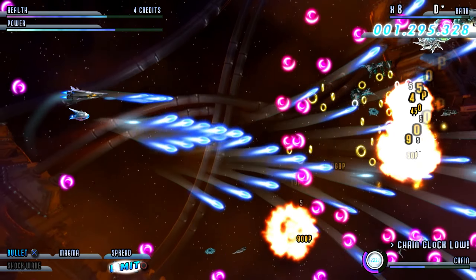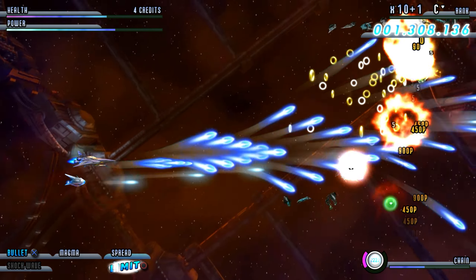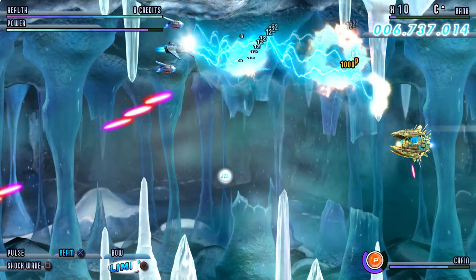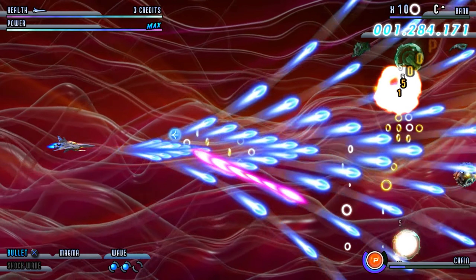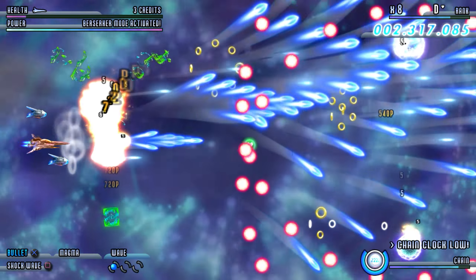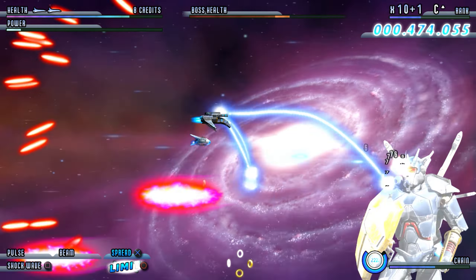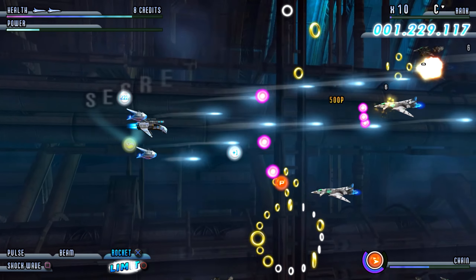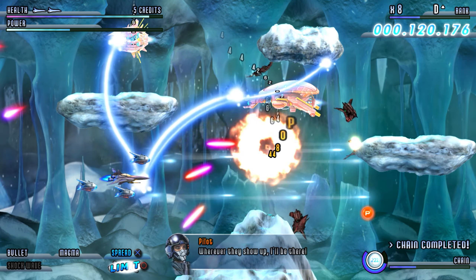While the core gameplay and content of Soldner X2 Final Prototype remains strong, the Definitive Edition introduces several enhancements that elevate the experience even further. Improved performance ensures that the game runs smoothly even during the most chaotic moments, with no noticeable slowdown or frame drops. The visuals have also been given a slight polish, making the already beautiful game look even better on modern displays. The user interface has been refined to be more intuitive and accessible, making it easier to navigate menus and manage your progress. Additionally, the Definitive Edition includes quality-of-life improvements such as improved loading times, which help keep the action flowing without unnecessary interruptions.